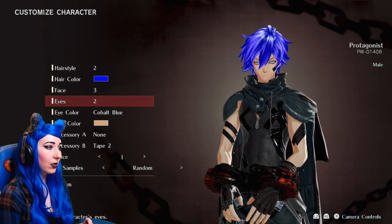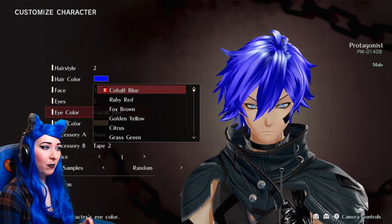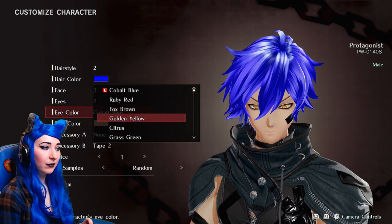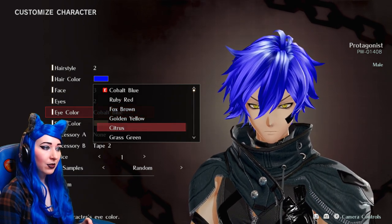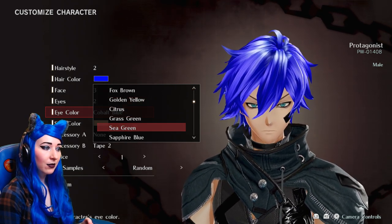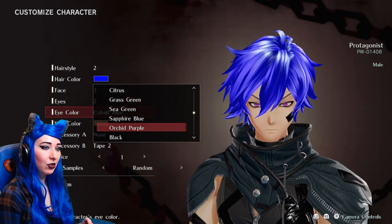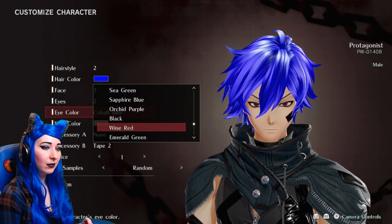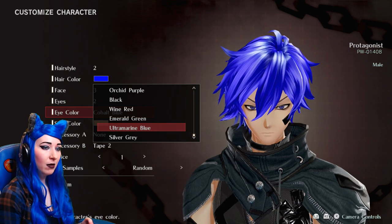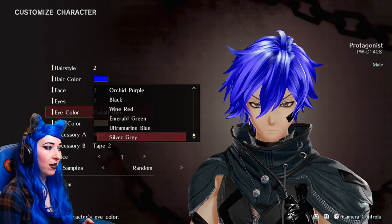I think I like number two for eyes, so let's go with that. Eye colour — here we go: cobalt blue, ruby red, box brown, golden yellow, citrus, grass green, sea green, sapphire blue, orchard purple, black, wine red, emerald green, ultra marine blue — oh, we're getting fancy now — and silver grey. I quite like the grey ones for him.